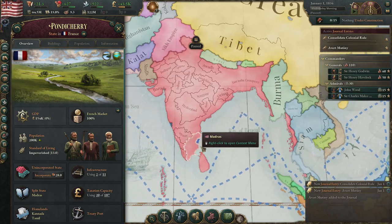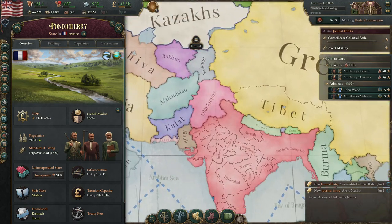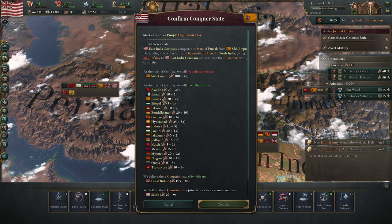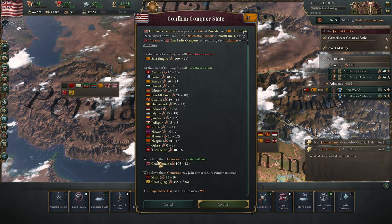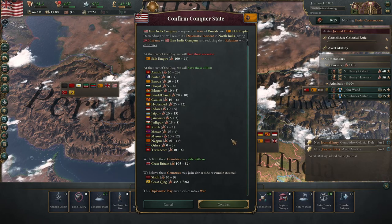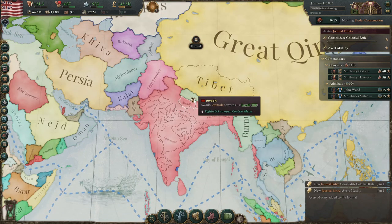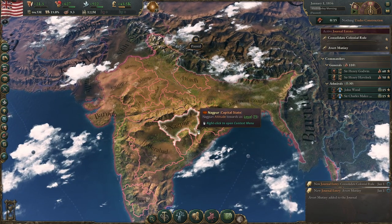You'll still be fighting the French elsewhere, but it's much easier. If you start a conquest war against Burma, Great Britain may side with you, which is really useful because Great Britain is a military monster. On the other hand, if you delay attacking the Sikh Empire a little bit, the Chinese will get their opium war penalty, making their troops significantly weaker if they decide to intervene.